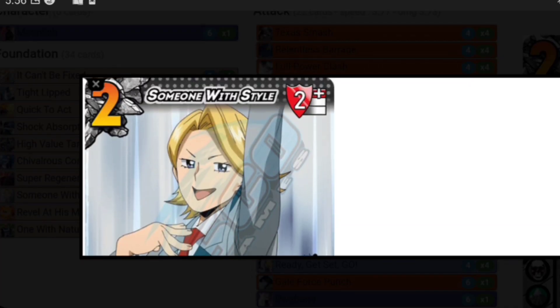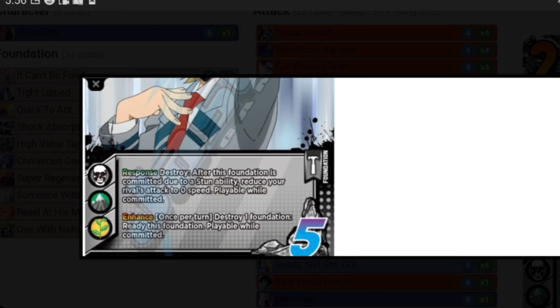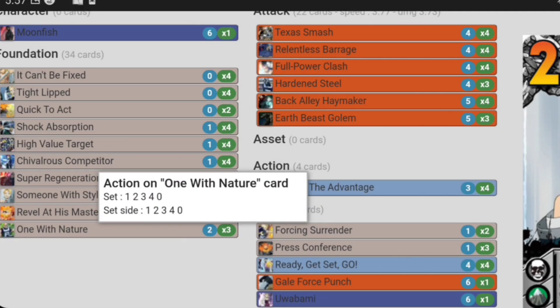Four Summon with Style — this card is amazing, I love this card and will run it as a four-of in any deck I possibly can. It's stun hate: it makes your opponent's stun attacks zero speed, making it easier to block. Enhance, once per turn: destroy a foundation, ready a foundation. It keeps your chains going — it makes a foundation that was committed due to your high-stack attack ready again, making it easier for you to do your next attack. I love Summon with Style.